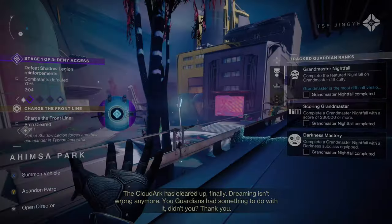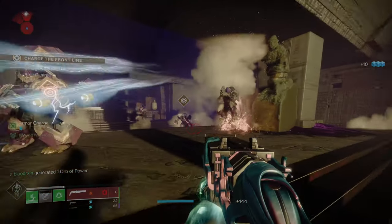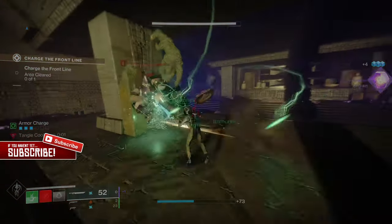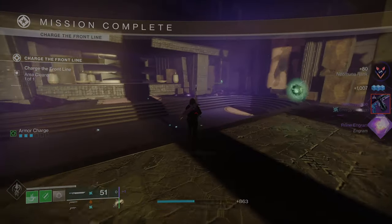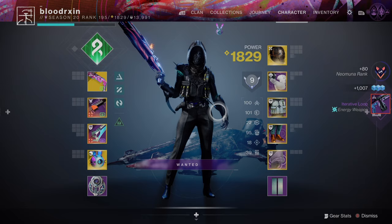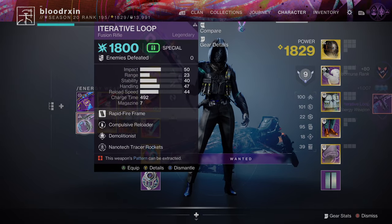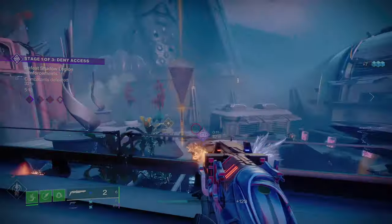The second heroic patrol you may come across is the Charge the Front Line. This one is a circle with a star in the middle — it's probably my favorite. It just requires you to go to a specific area and clear the enemies there. There are usually a few red bars and a yellow bar that you need to kill, and once you kill these guys you have a chance of getting a red border at the end.